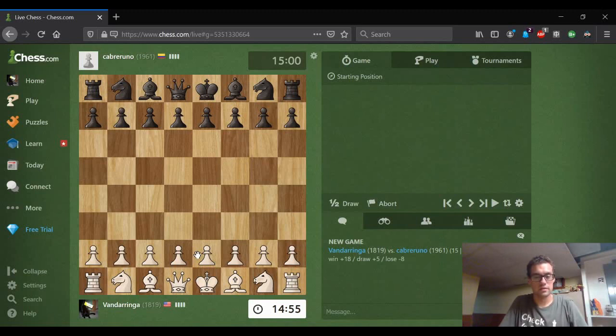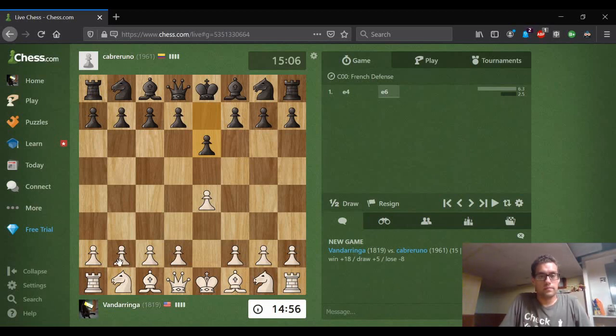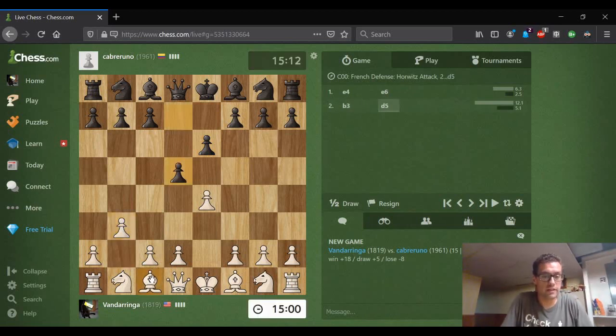Hey, welcome to Feisty Chess. I've been paired against Cabre-Runo on chess.com, 15-10 game. I've got a French defense. Let's play something a little off the beaten path against the French. Cabre-Runo is probably well booked up in French theory. We're going to play the Reti Gambit.